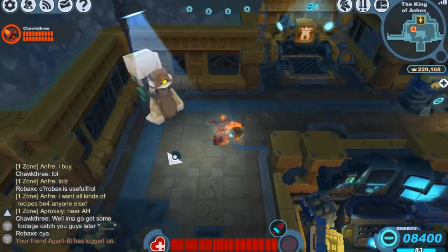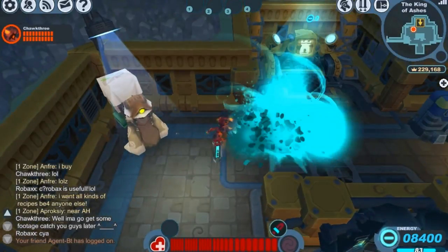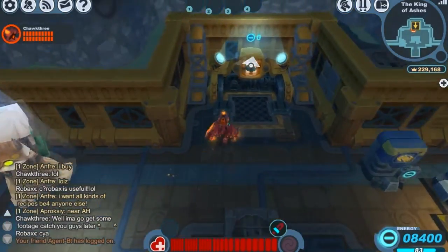And for your charge attack, you just charge with the weapon. When you release it, you shoot out a line of shock energy, and any enemy that comes in contact with that line of shock energy is inflicted with the shock status — except for the shock-inducing enemies.